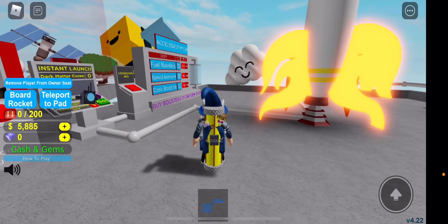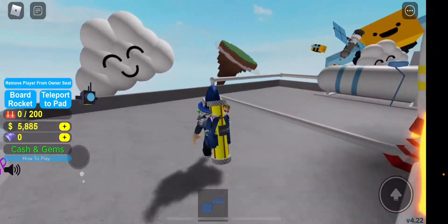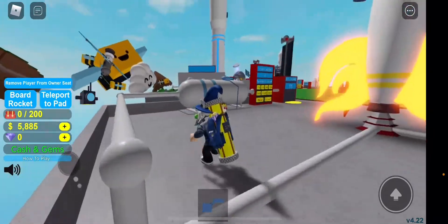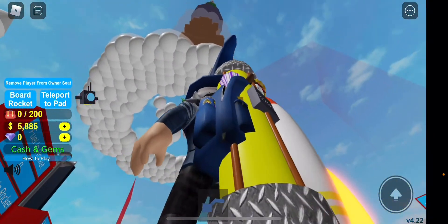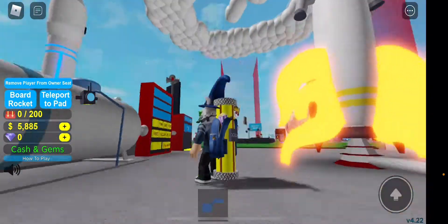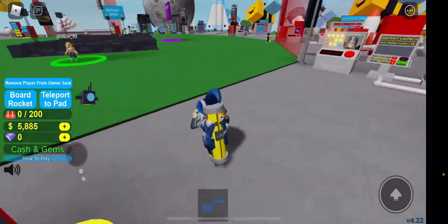Hey, what's up guys, game line 12 here back with another video. We're back with another Roblox video and today we're going to be playing 321 Blastoff Simulator. The point of this game is you launch a rocket high in the sky and see how high it can go. You can see there are floating islands above us and I've already made some progress off camera.